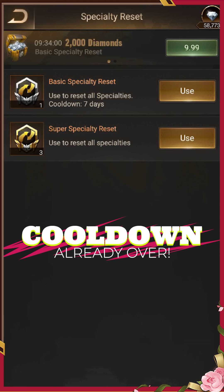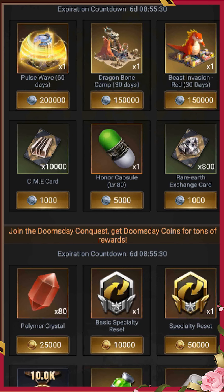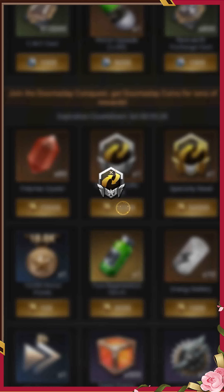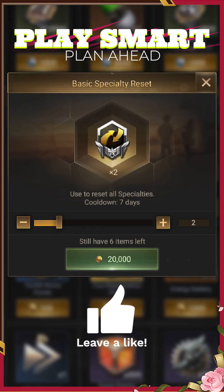When the season starts you'll be able to use a basic specialty reset again after being done with those honor structures. And don't forget to get 2 basic specialty resets for 20,000 DD coins in the Doomsday shop at some point in the season to be ready for the next one.